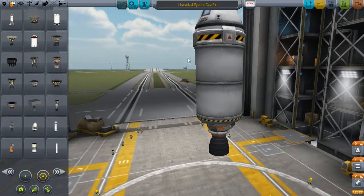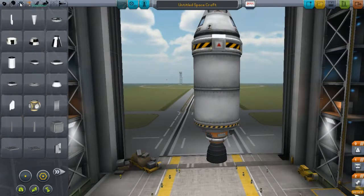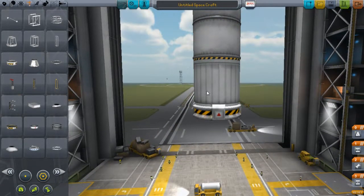Pretty much we're done with the command module and the service module. Now it's time to put another Rockomax decoupler, and it automatically gives a fairing for it, which is a cool feature from the 0.17 update. It's been a while but it's still a cool feature.